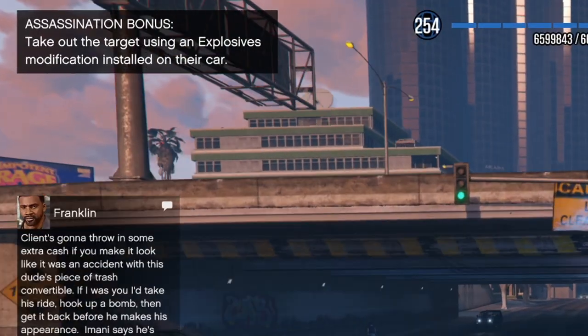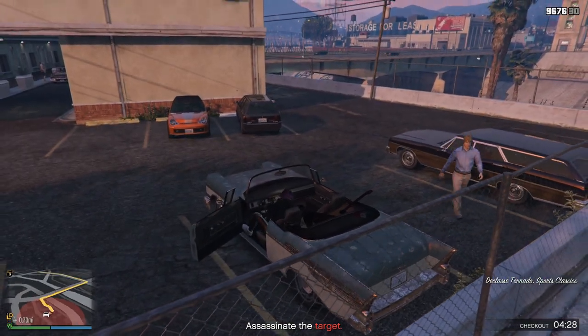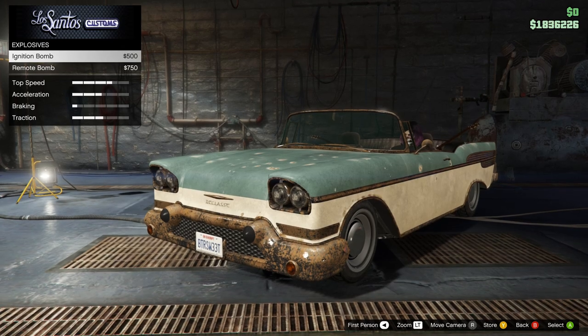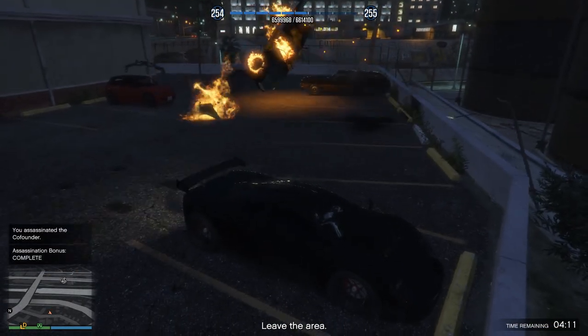If you get one where it says use a bomb on their car or put a bomb on their car, you're going to have to get in their car before they leave, go to Los Santos Customs, and I recommend putting an ignition bomb on. Because once you get back and they get in their car, right when they turn it on they'll blow up instantly, and you just leave the area.